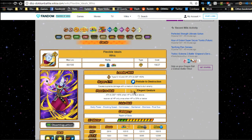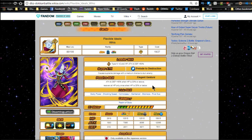He Dokkan awakens into Flexible Ideals Whis. His leader ability is Physical type Ki plus 2, HP, Attack and Defense plus 50. Super attack Prelude to Destruction causes supreme damage with a medium chance to stun — really good super attack. Passive skill Elegant Gesture: attacking Defense plus 40 when HP is 30% or above.